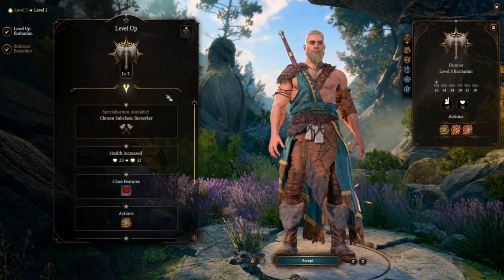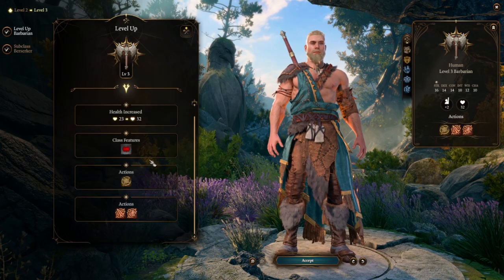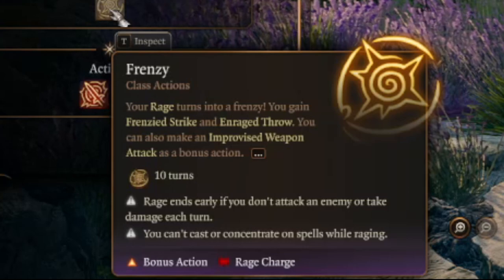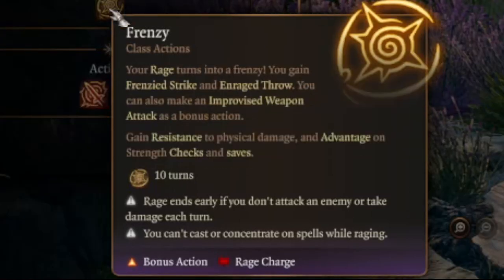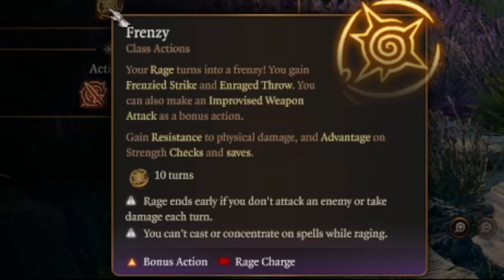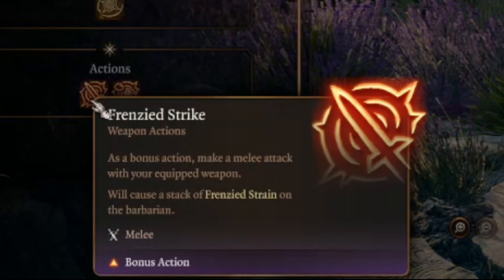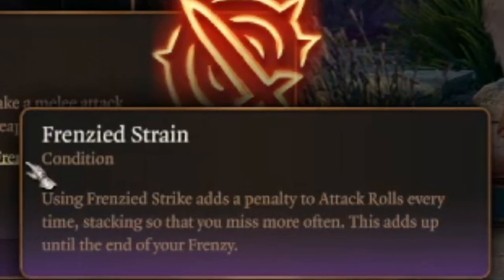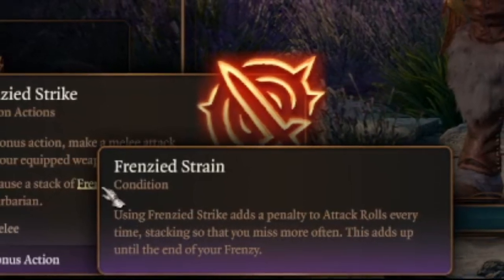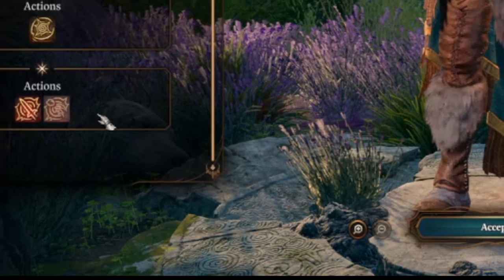At level 3, we get to pick our subclass and we're going to pick Berserker, because one thing Wulfgar is, is big, angry, and more angry to go with his angry. With this subclass we get Frenzied, and with that we get Frenzied Strike and Enraged Throw. We can also make an improvised weapon attack as a bonus action. One thing to point out: if we use Frenzied Strike, we get a stacking Frenzied Strain which adds a penalty to our attack rolls every time, stacking so we miss more often, until the end of our frenzy.